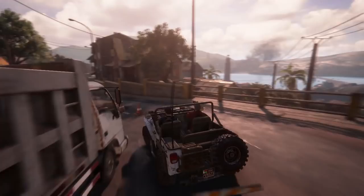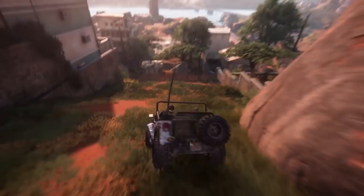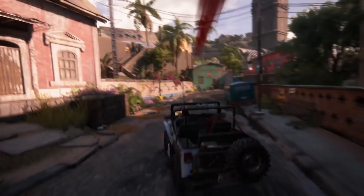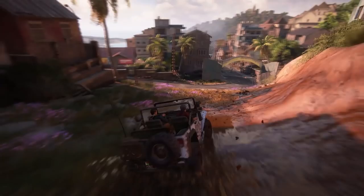Before we get to the chase's end, let's start at the beginning as Nate, Sully, and the player drive with reckless abandon through King's Bay. The first section of the Madagascar chase may seem fairly simple at first — the player, as Nate, is driving to Sam's location to save him while also trying to avoid the firepower of Shoreline. But having the player in the driver's seat immediately posed some problems for Naughty Dog.